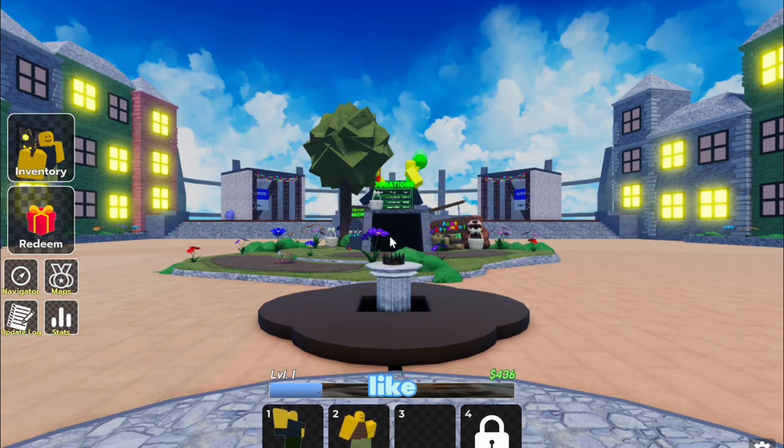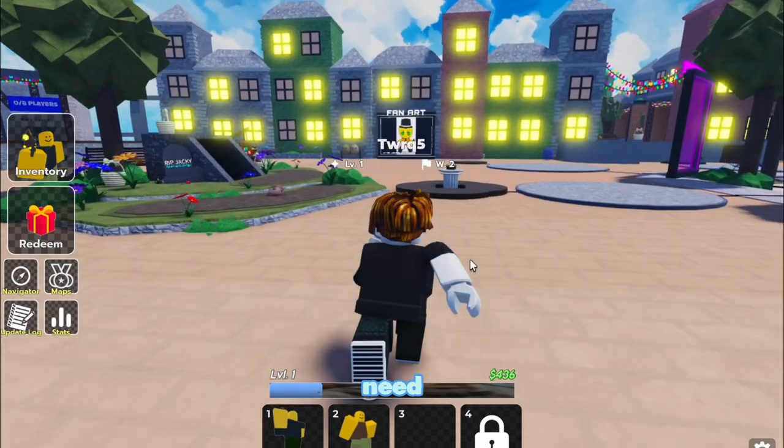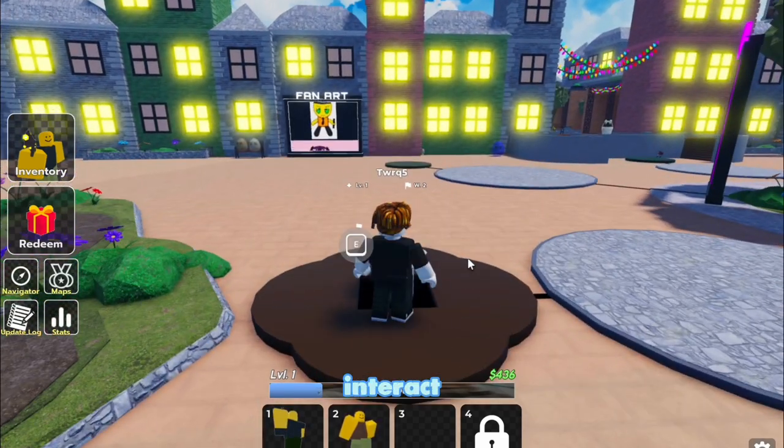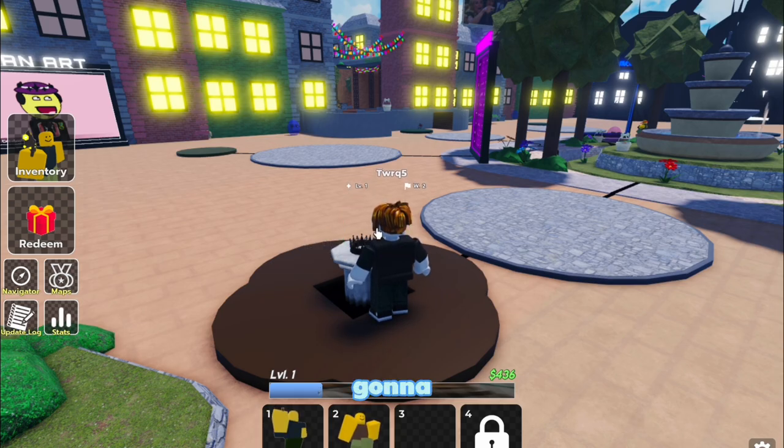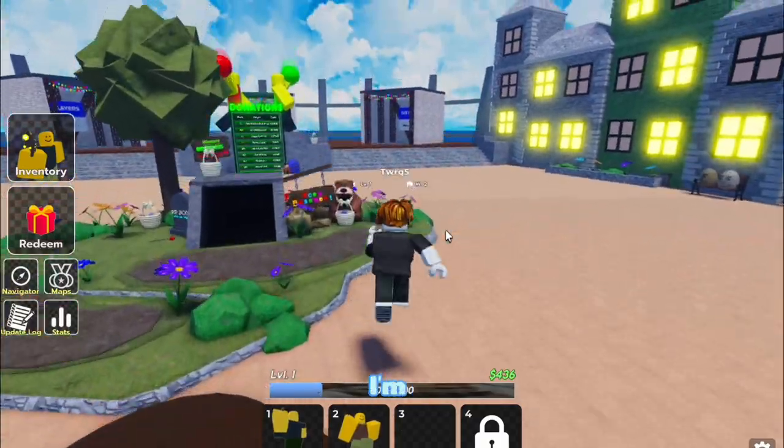And boom — you should see a panel that just opened up. Go over there and hold E to interact with the first relic. It's going to glow, which means you've got it and need to go find another relic.